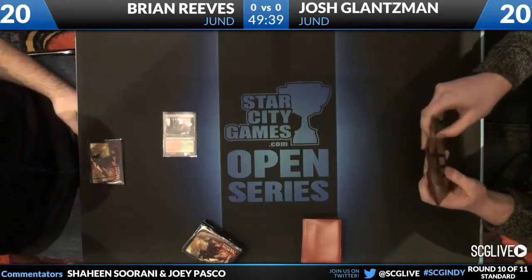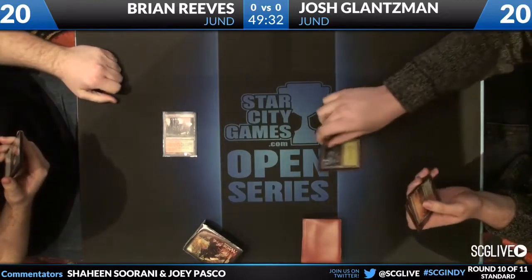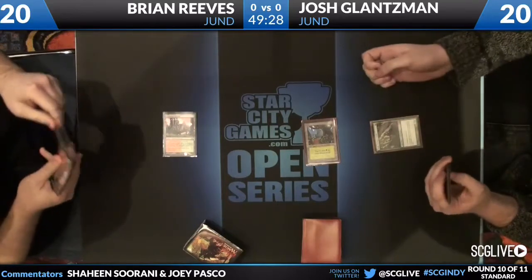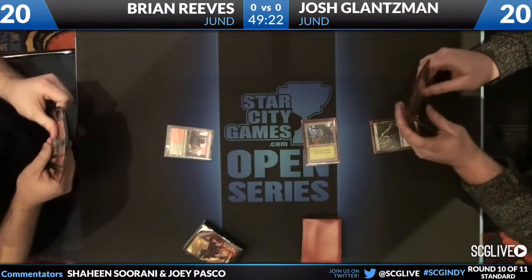That's a big difference — one can pray for a miracle and one cannot. Brian has none in the board either, so he is raw dogging it. Josh has two Raptors Return in the board and only one in the main, so that's going to be an advantage for Brian who has two in the main.